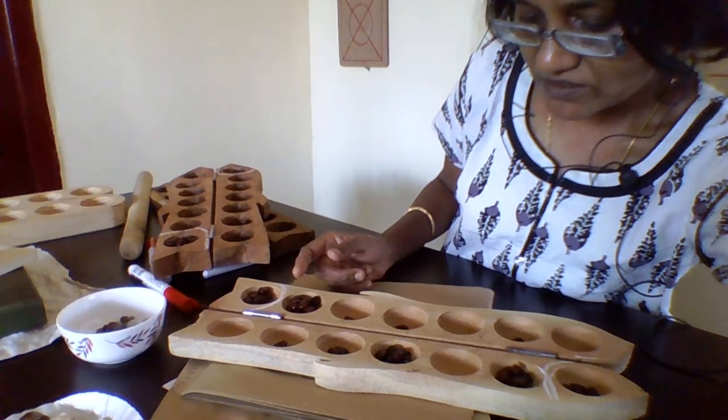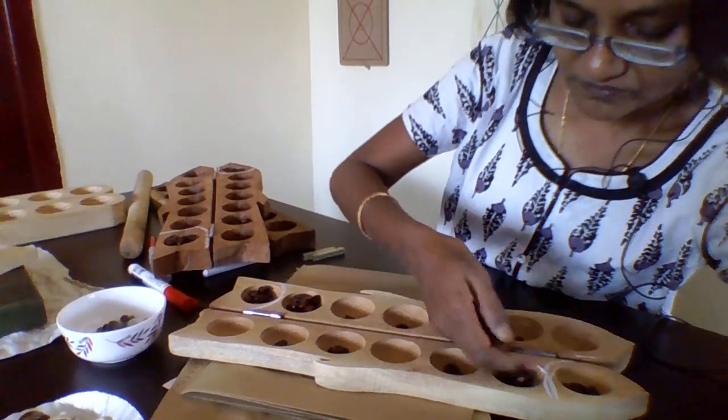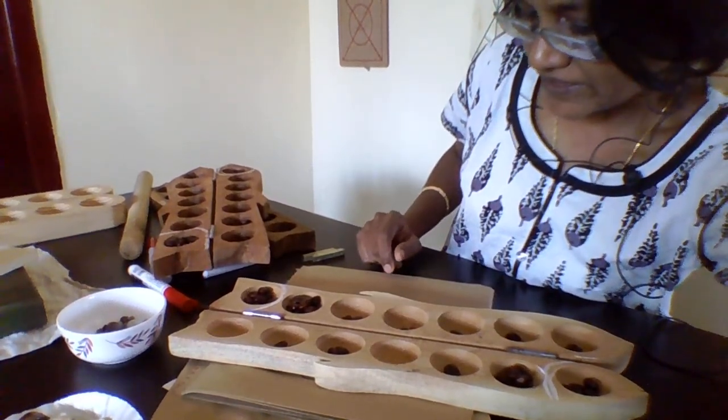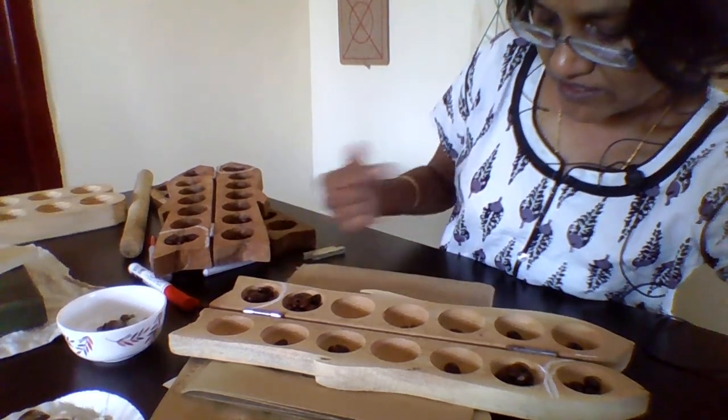So the opponent takes this — suppose they take this: 2, 4, 5, 6, 7, 8. That's it. They didn't get anything extra. Now my turn. I take this — I get to go again.